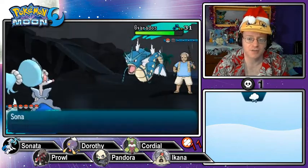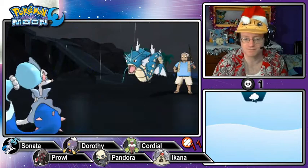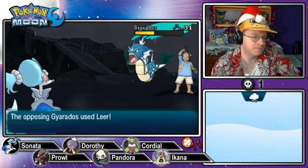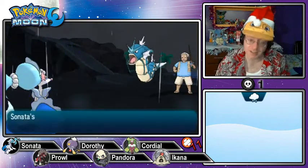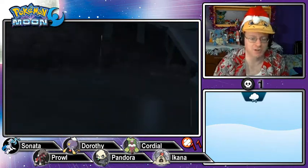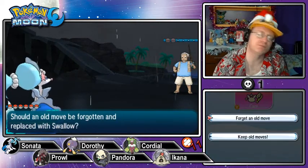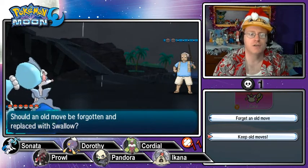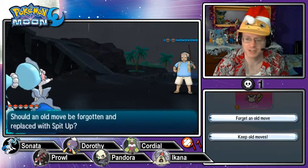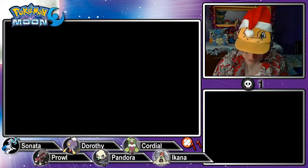Gyarados uses Leer, Twister, and Ice Fang — I'm not too scared. Echoed Voice at Level 2, Level 3 is a knockout. Gyarados, one of the most terrifying Pokémon of Gen 1, just can't stand up to the Gen 7 water starter Primarina. Down it goes. Dorothy levels up to level 34 and wants to learn Swallow — no. My nephew told me Z Stockpile heals as you boost your stats. She also wants to learn Spit Up — keep the old moves. Fisherman Hisato says if only he had a fishing rod made by Lana, he could win too. All he's caught is Magikarp.